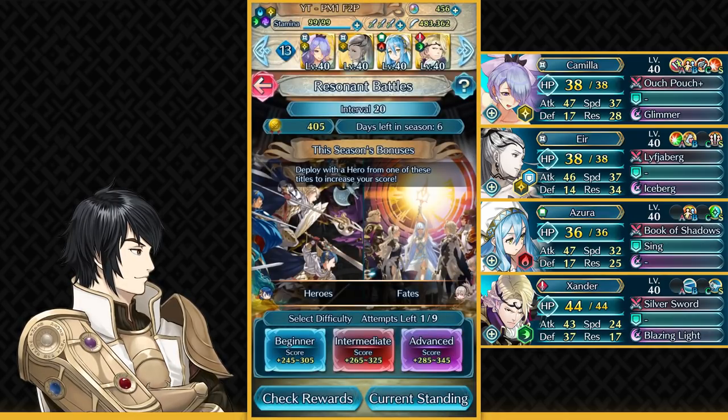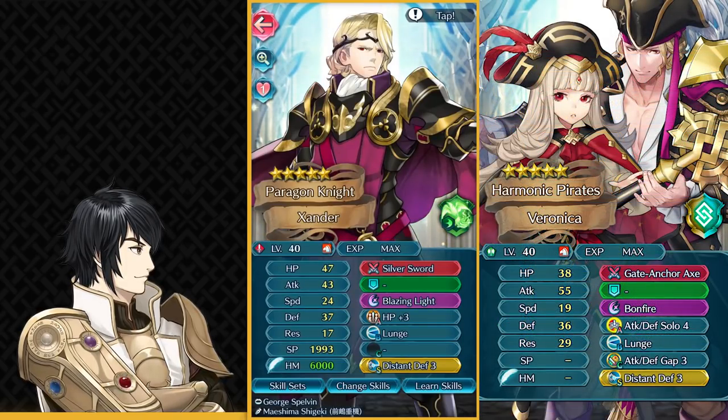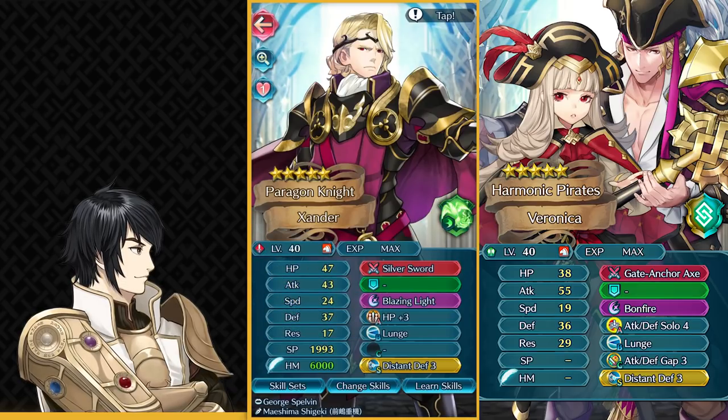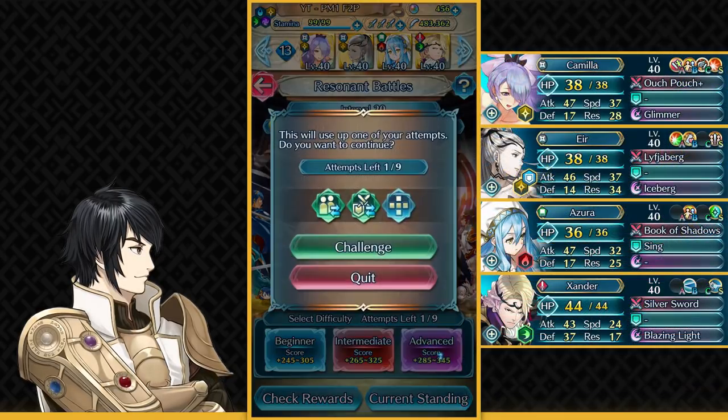If you have a Pirate Veronica, you could definitely use her in place of Xander with a build like the one shown on the side. You want to have Distant Defense on her Sacred Seal — Attack Defense Solo isn't really needed. If you're getting taken out by Merrick, you could just run a 2-plus-5. As you can see, my Xander doesn't really pack a punch, so you don't need very high attack on your Pirate Veronica. Even without using your Harmonic skill, you should be able to survive Merrick. Pirate Veronica has much better attack and much better bulk, so it'll be even easier if you have her.